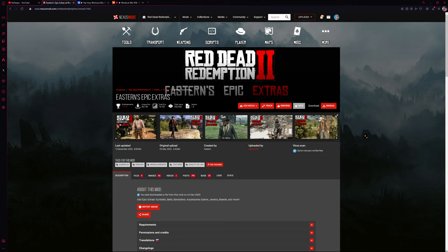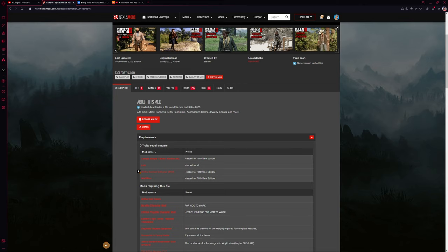First, we need to head to the Eastern Epics mod page. I'll leave a link down below for you and then go ahead and check the requirements. I've also made a video covering how to install these basic mods, so be sure to install those mods following that video and then come back to this one.